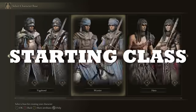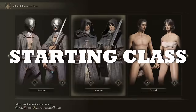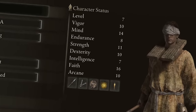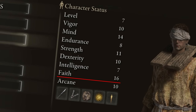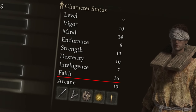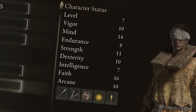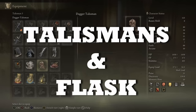Regarding starting class, it doesn't matter that much, but if you're starting a new playthrough and want to min-max it, the Prophet is the best class for this build. It has the highest points in our main stat — Faith — and a good portion of points in other relevant stats while having a low number of points in irrelevant stats like Intelligence. The Prophet is a very solid choice.